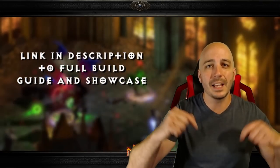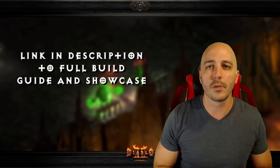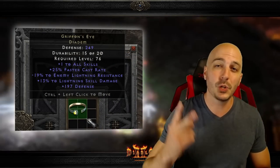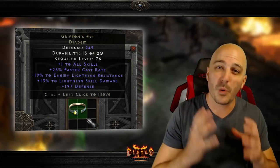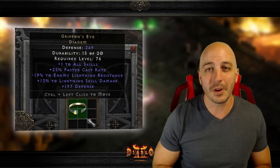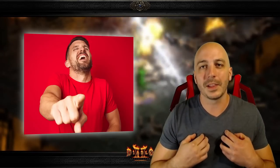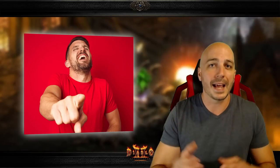If you want to check out this build, that link's down in the description and we'll put a card up in the corner. Now most people who've been watching me know I've been looking for a Griffin's, and I actually get two drops in this thing that are incredibly unlucky in regards to finding a Griffin - make sure you stick around to the end of the video. It's absolutely hilarious. Feel free to laugh at me at how unfortunate I get with these drops. Now let's get after it.